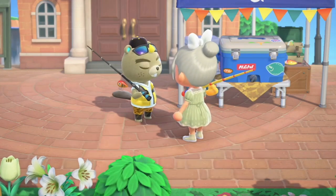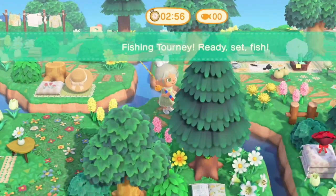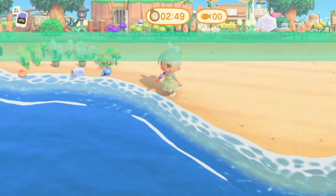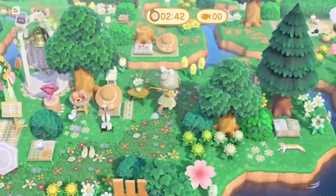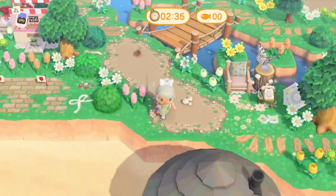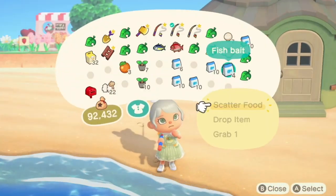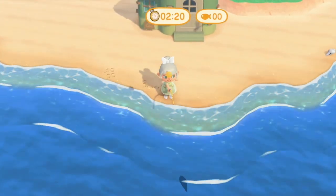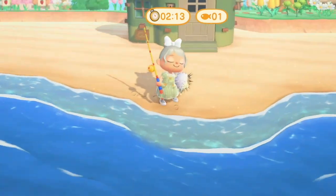In that first round I caught four fish, so hopefully with fish bait I'll catch a bit more. One thing to mention about fish bait: you have to be directly next to whatever body of water you want to use it on. Sometimes the game is a little weird with how your island representative is positioned, so you may need to reposition slightly to get the bait into the water. But once I finally get the hang of it, I spot a fish and catch it.